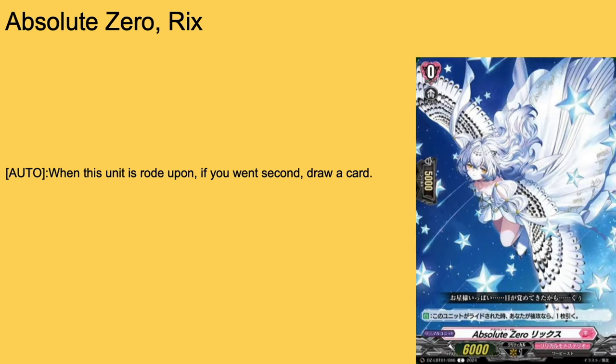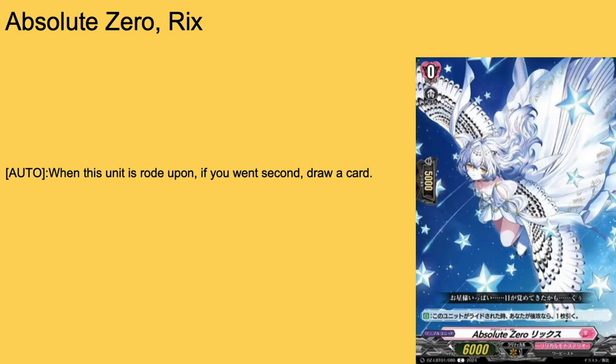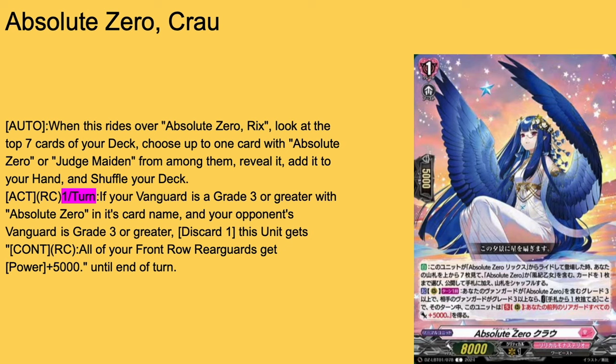Thankfully, now we have cards I actually like — the Absolute Zero ride line, the final new ride line from Lyrical Monasterio Set 1. Absolute Zero Ricks, grade 0 boost, 5k base — draws a card when ridden upon. What I really love about this ride line is it reminds me of Lyricalist from Yu-Gi-Oh. I didn't like how Lyricalists played, but I love how this deck plays and it reminds me of them, so I take this as a win-win. Probably one of my favorite grade 0 starters in a while.